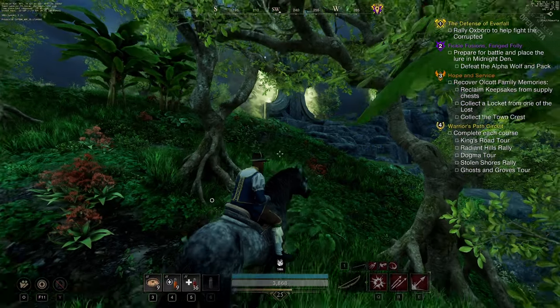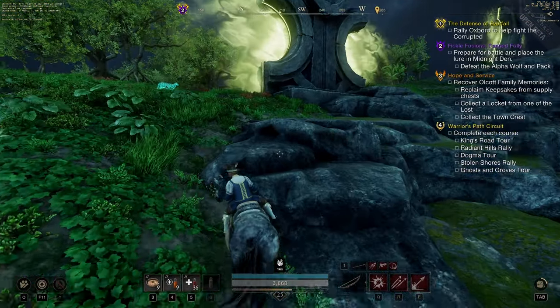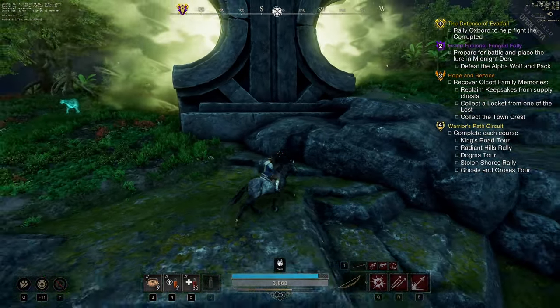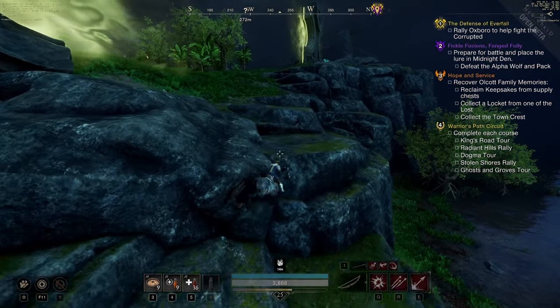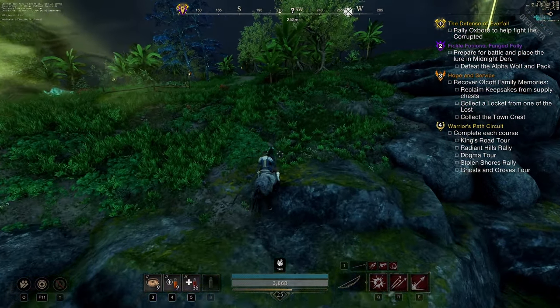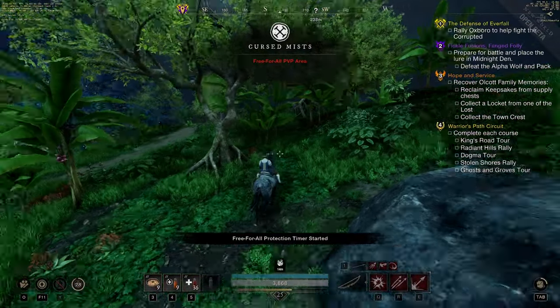The first thing I noticed when I was walking up to the free-for-all area was these massive pillars with these wave-like wall things coming out of them. This was the boundary for the free-for-all island. I discovered that once you go in here and get some resources, you have to re-cross this line in order to keep your items upon death or teleporting.